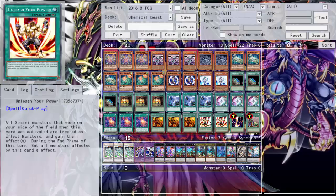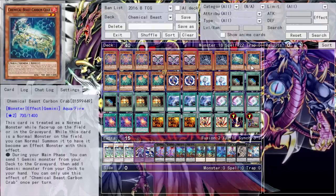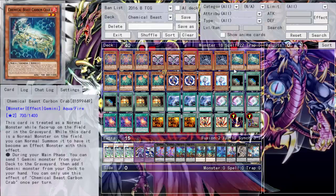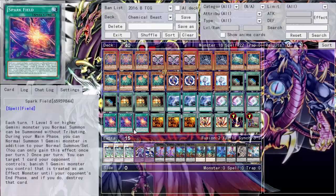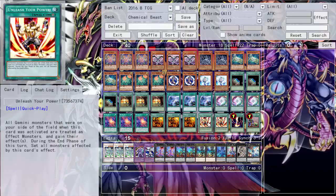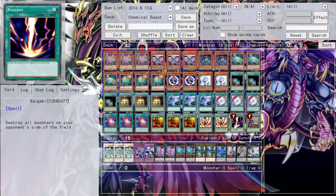I decided to go with Unleash Your Power instead of Supervise because Supervise would only help one monster, while Unleash Your Power gets all my Gemini monsters at once. There've been times where I have a Crab, an Ox, and a Dark Storm Dragon on the field — just Unleash Your Power and they all gain their effects. It's also great when I have nothing to banish for Spark Field's pop effect but I still want to search: activate Spark Field, normal summon Crab, use Unleash Your Power so Crab gains its effect and searches, then it's set during the end phase. I dropped it from three to two — it was getting cloggy. Also dropped Unleash from three to two. Added two Effect Veilers, one Raigeki as a blowout card, and one Upstart Goblin.